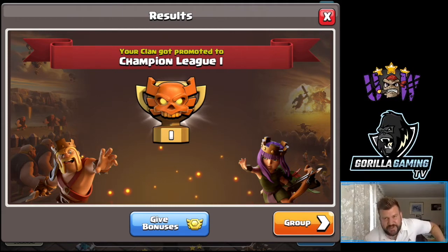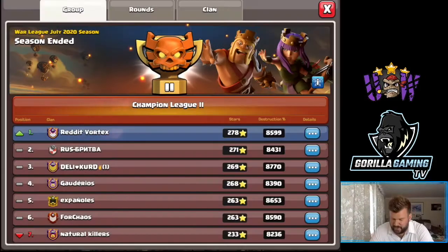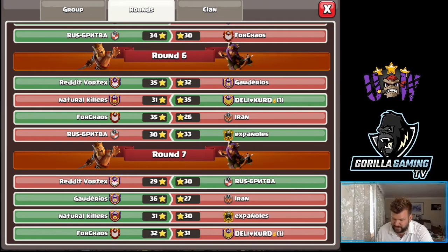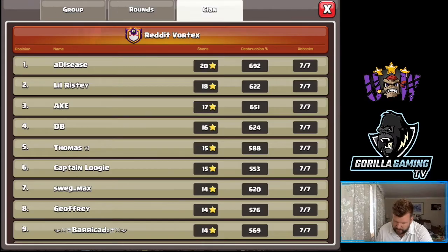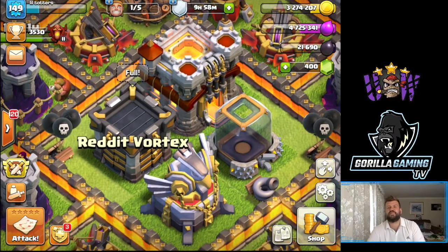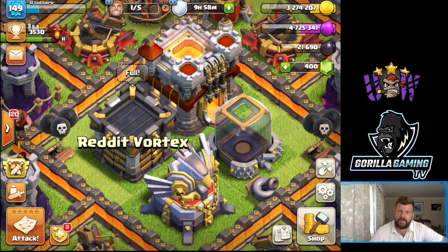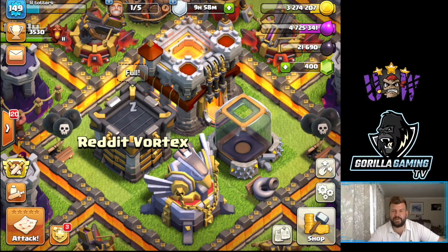Reddit Vortex managed to climb into Champs One even with two losses during the week, showing they had a really strong start. They are the second clan from the Unfair Warfare family to climb into Champs One, finishing top of the group on 278 stars to 271 - even against the clan that beat them in the last round. It was all up to Delhi Curd, and luckily Chaos managed to beat them by one star. A Disease and Little Wristy had really strong weeks. GG to the guys at Reddit Vortex - have great fun in Champs One next season. Thanks everyone for watching, leave a like and comment, subscribe to the channel, and thank you for joining me on Guerrilla Gaming TV - because getting yourself promoted to Champs One with two losses, that ain't a game.